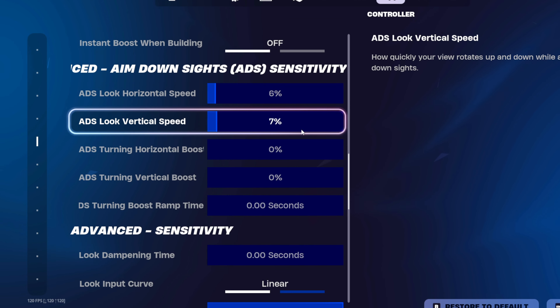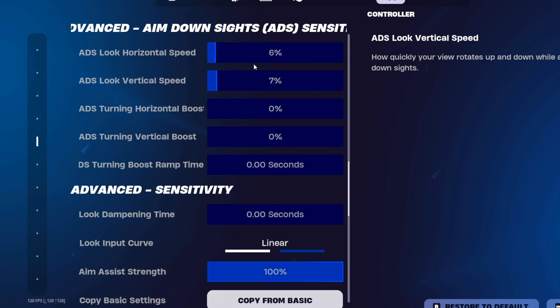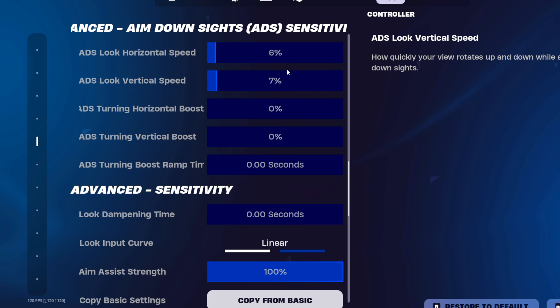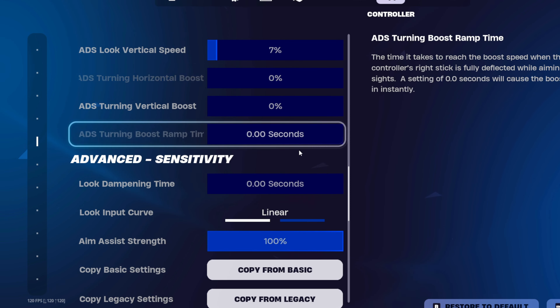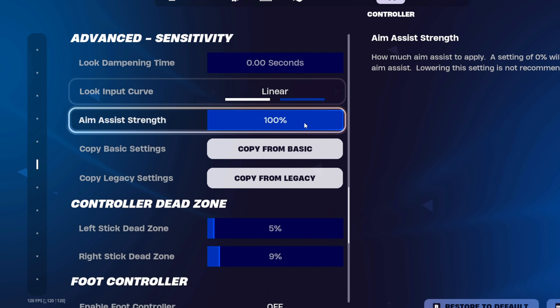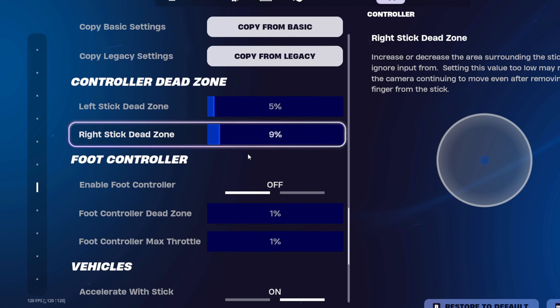This sensitivity doesn't matter, that's why it's grayed out. Build I have at 2.0, edit is 2.1 — my editing is faster than my build. A lot of people don't do that but I like it. Advanced options are on, I've got 45, 45, zero, everything down for the least amount of input delay.